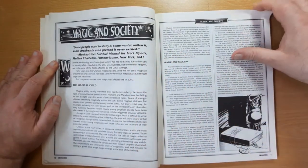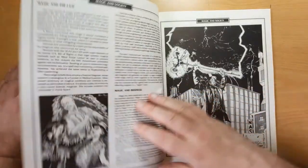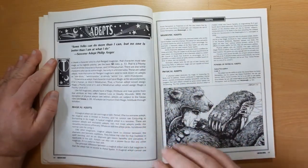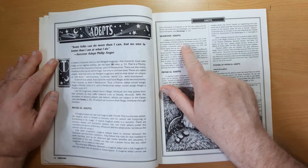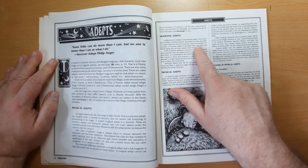Magic and society - talking about how magic fits into the Shadowrun cyberpunk world. Magic and the law. Magic and business. We've got the Adept, introducing those. We've got Shamanic Adepts - a different form of adept. The name implies it must be a shaman. This adept can only cast spells or conjure spirits for which he receives a totem advantage.